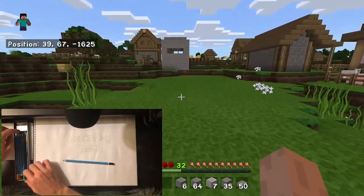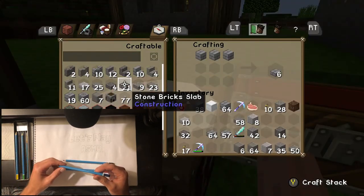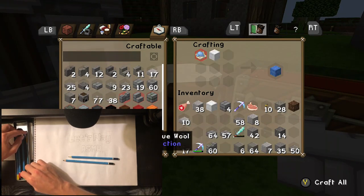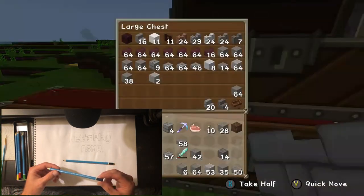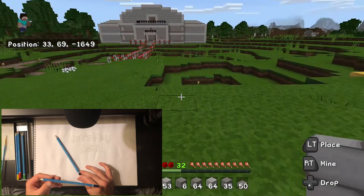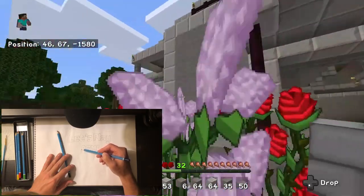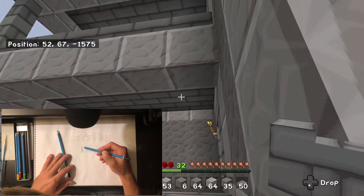Let's go back and get some more — stone brick walls, rather. I'm just gonna go with the same style as these balconies right here. We'll do the stone brick walls and then the brick ceiling right there.